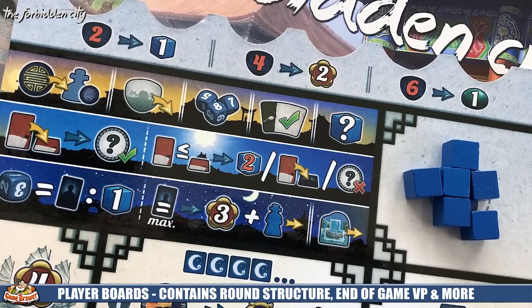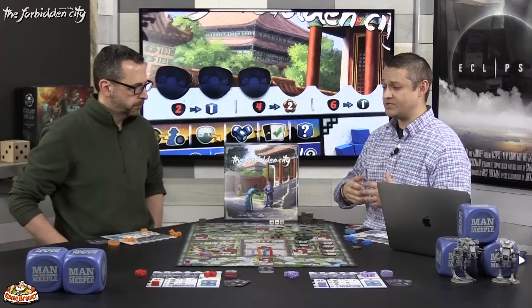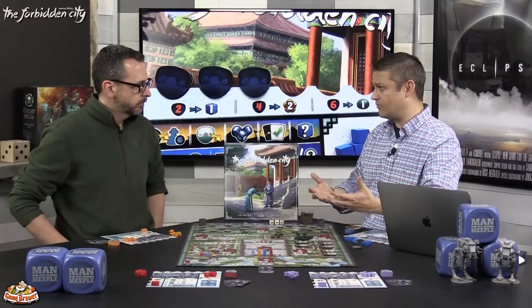Each of the four rounds takes place over three different phases: a morning phase, a day phase, and then a night phase. Each of these phases will either seed or set up the board for the next round, reset the board at the end of the round, or — in the middle day section — provide the majority of the actions you're going to take round after round.